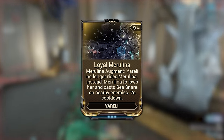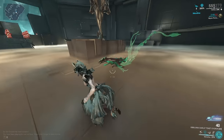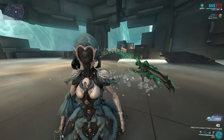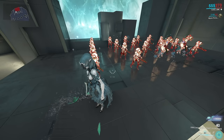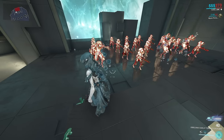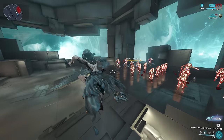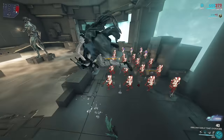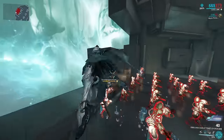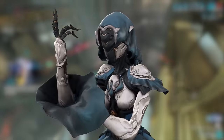We have a new augment called Loyal Marilina. Loyal Marilina is an absolute game changer when it comes to Yareli. Instead of you riding Marilina, the boat now follows you and it will periodically cast Sea Snare. The cooldown is reduced by increasing your ability efficiency, so you can go as low as 0.5 seconds at 175% efficiency. You still receive the 90% damage reduction and the status immunity bonuses as if you were still riding Marilina. However, you do lose the 1.5 seconds of invulnerability that you would have gotten if Marilina either died or you recasted it. This augment completely changes Yareli — you're no longer flapping around trying to maneuver Marilina. You can now Warframe like her Warframe.